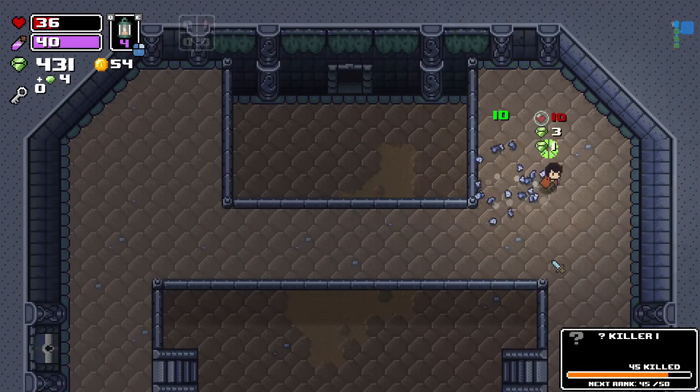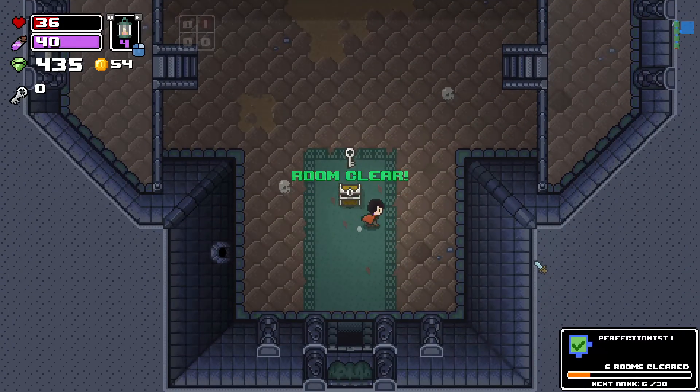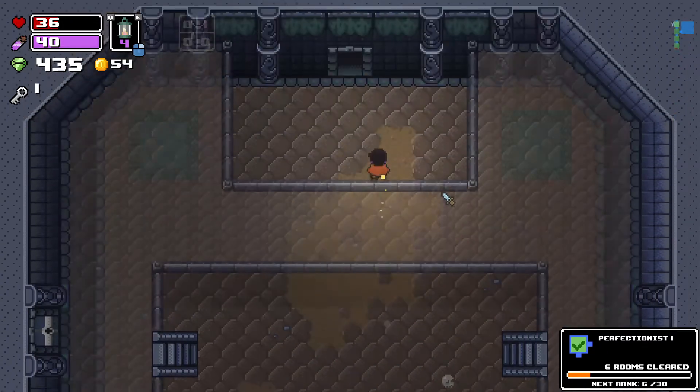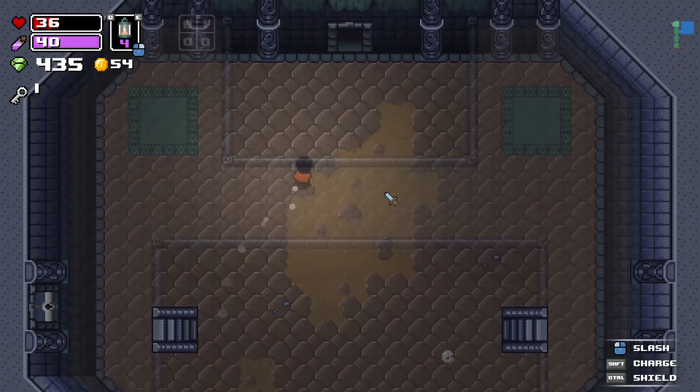I stepped on a trap tile without realizing it but that triggered a chest to appear, so that's okay. Room clear — that means you got everything in the room.